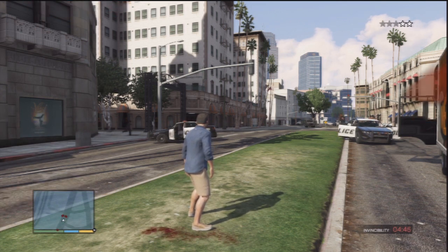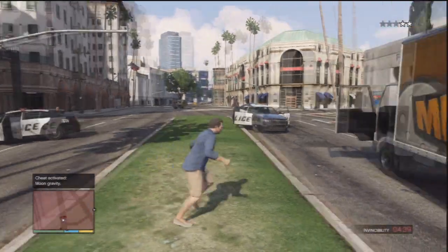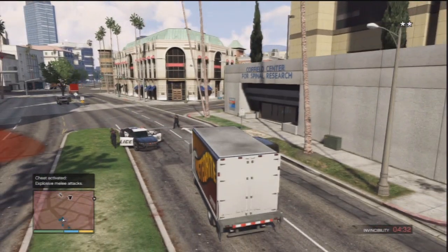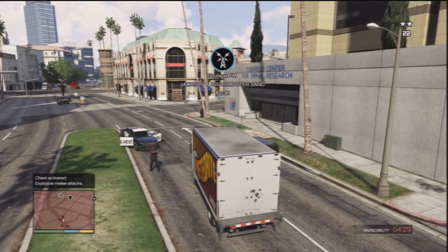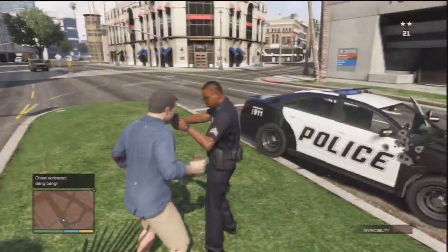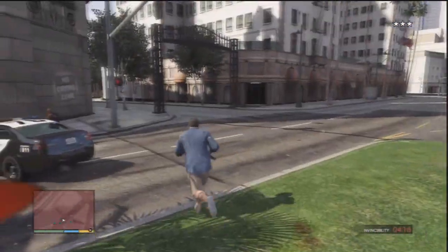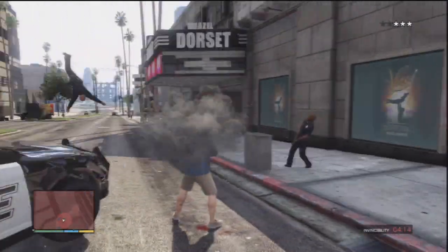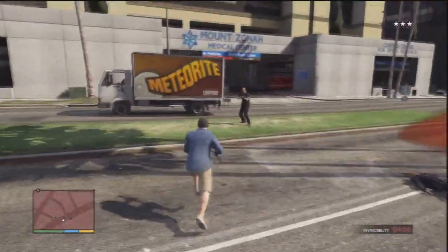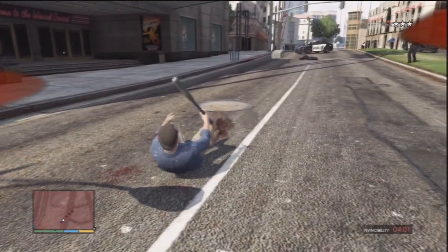I'm going to put in the moon gravity cheat as well — this is going to be super awesome — plus I'm going to do explosive melee attacks. We're also going to go explosive bullets: Right, Square, X, Left, R1, R2, Left, Right, Right. Now this is where the fun starts. You just walk up with the baseball bat and people just float away. Because you're invincible, there isn't a no-wanted cheat yet, but the invincibility cheat kind of covers that and the moon gravity makes it all look awesome.